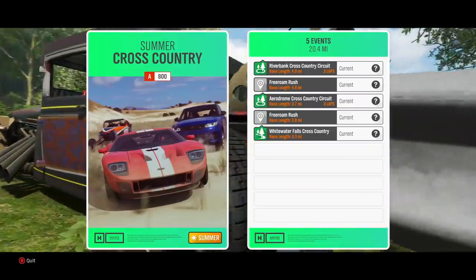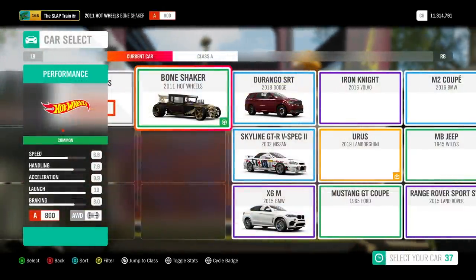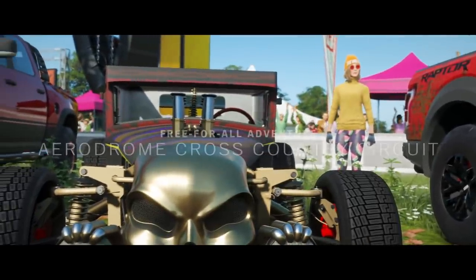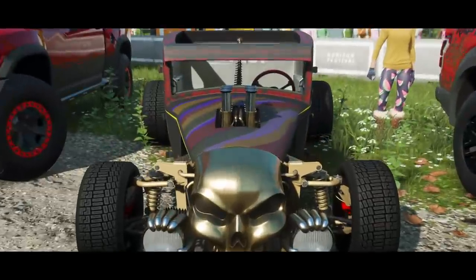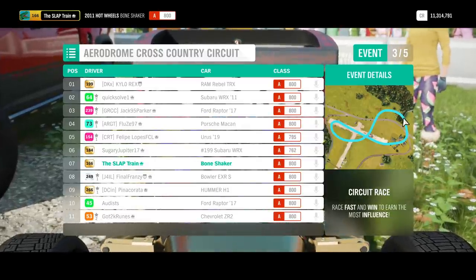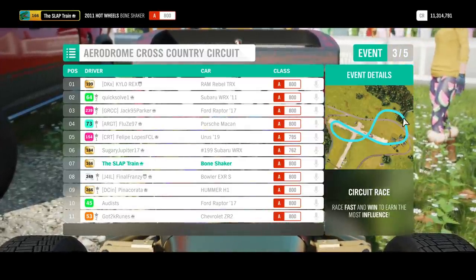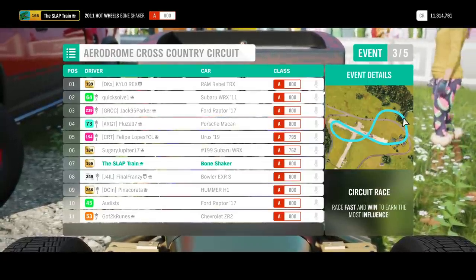Riverbank cross country - fall cross country, I'll take it! We're gonna run this Bone Shaker A class. I don't know how this is gonna do off-road, but if we can get a little stretch of road we're gonna be gone. Of course, as you guys knew from the update stream, they did mention they're gonna be fixing the wall riding that's going on - that's a big thing happening right now. They're gonna be addressing that for mid-February I think. Holy shit, we got a figure eight going down - let's see how we do. I'm the only Bone Shaker in here, we got a couple Subarus, no Mitsubishi though.